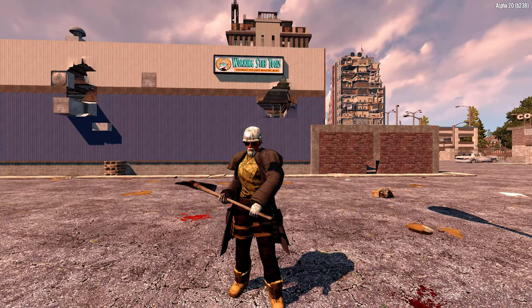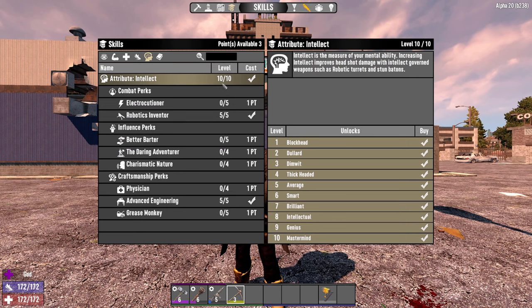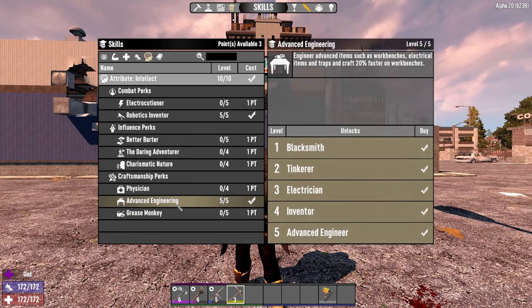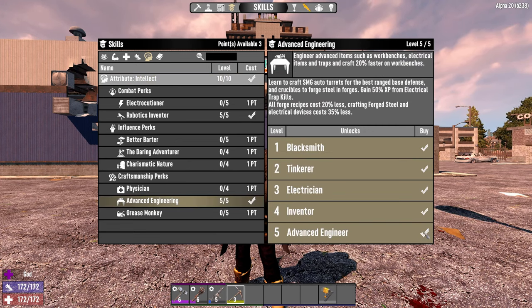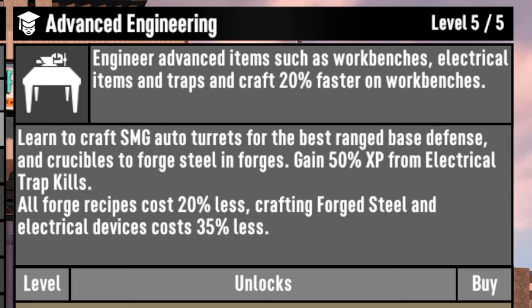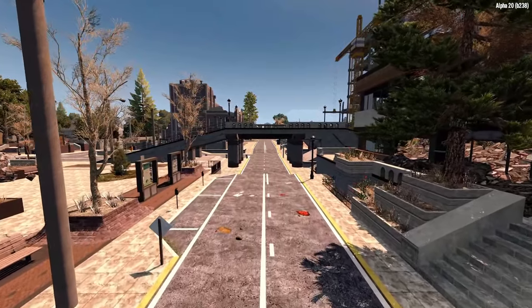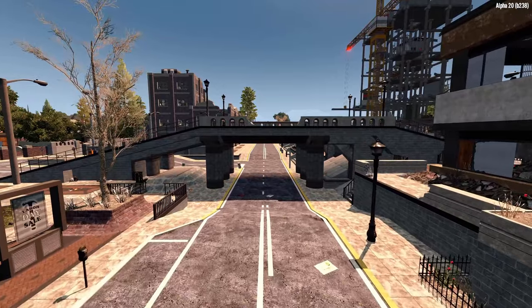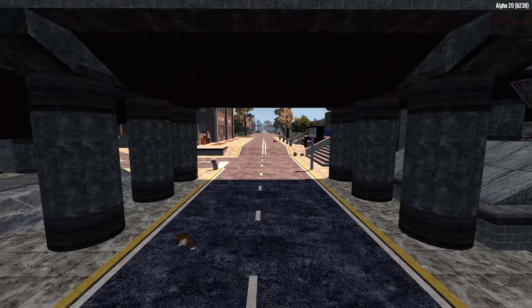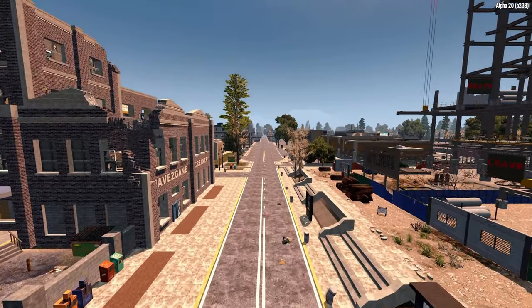There are pretty much three ways to get to the crucible. The first, and this is really the hard way, requires you to tech up all the way to Intellect 10 — or 9 plus if you use the nerdy glasses — and go all out in Advanced Engineering. You need to get up to Advanced Engineer, which requires level 10 Intellect. As you can see, you can craft things a little bit easier: forged steel, electrical devices, etc. Most importantly, you can craft the crucible that allows you to forge steel. But that requires a ton of points. It will unlock crucible crafting and unlock steel, but all those points make it a sure but expensive route. I don't know anyone who normally goes this route because it's a really weird skill progression to require going all the way to Intellect 10 before you can get steel.